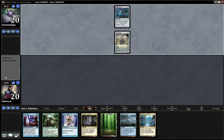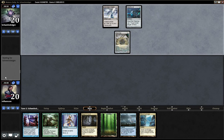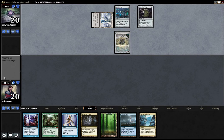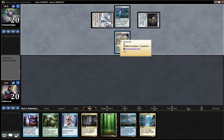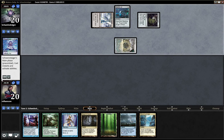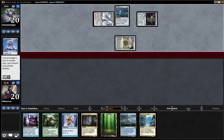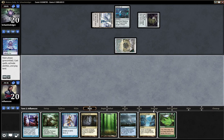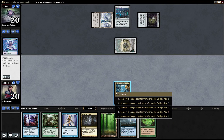Did he keep a zero-land hand? That would be interesting — nope, Darksteel Citadel, Springleaf Drum. Memnite! People are turn-one Thought Casting. Oh my goodness, not even a Mox Opal. Okay, Summer Bloom.